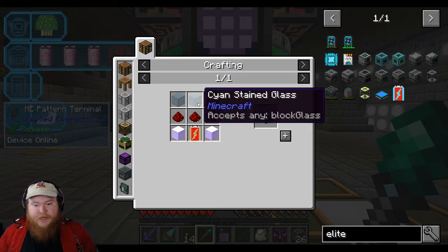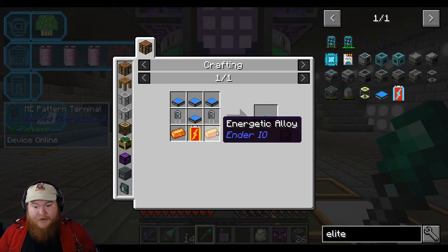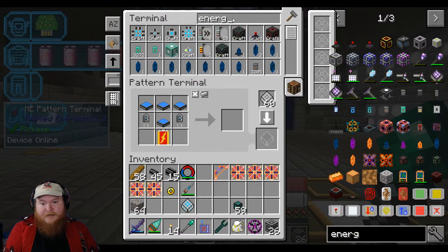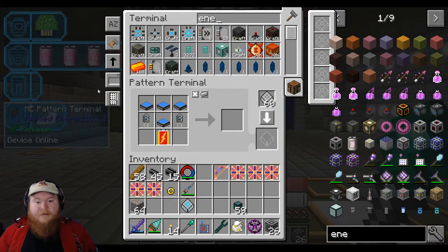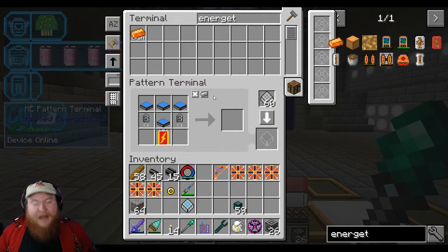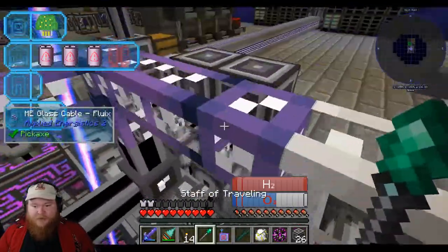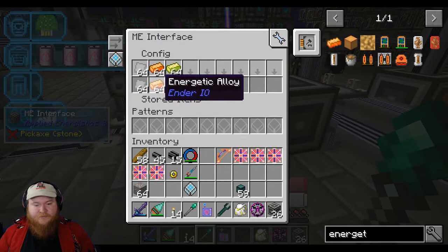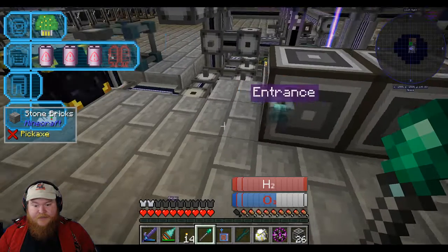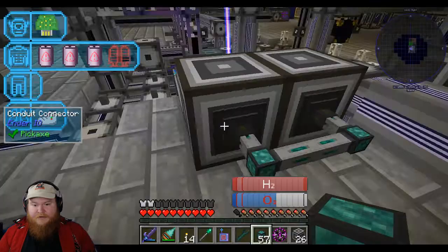So now we should be able to make the elite solar panels. Just a little hiccup there, but nothing too much we couldn't handle. So to make a basic — there we go. We'll make that. And then we need the advanced, which takes an RF battery and energetic alloy. So energetic — that is awakened draconium. There we go. Just make a bunch, please. I always seem like I need that kind of stuff. I thought I had it set up to autocraft, but I think the situation is when you set up the autocraft, I don't have it looped back into the system.